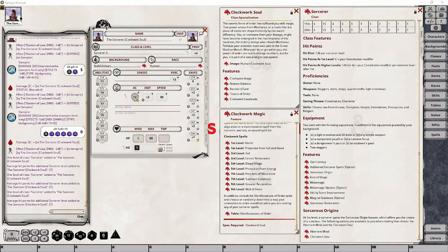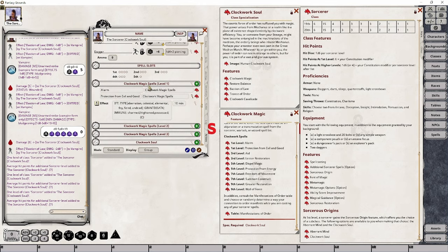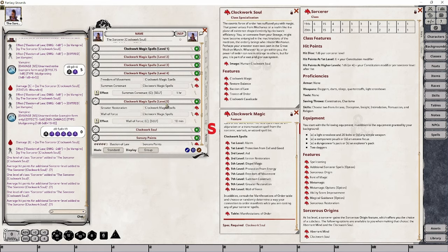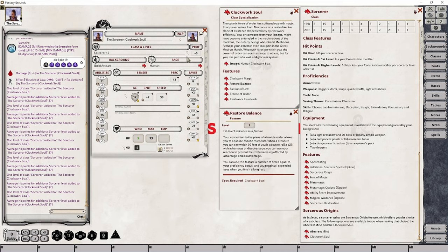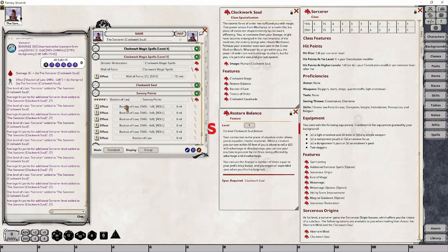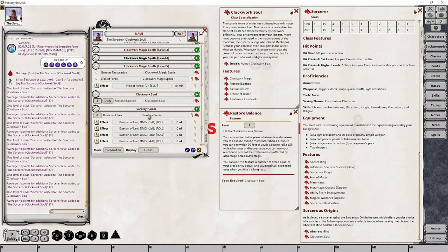At levels 7 and 9, you're going to want to deal with your Clockwork Magic spells. I've already leveled our character up to 9 so I can deal with both in one shot, since there's nothing else that happens in relation to this class specialization between those levels. I'll expand one of the Clockwork Magic spell groups and drag and drop our new spells onto the action sheet within that group — that's going to automatically create level 4 and level 5 groups. At levels 9 and 13, we'll also want to adjust the number of uses for Restore Balance: at level 9 the proficiency bonus goes from 3 to 4, and at level 13 from 4 to 5. So adjust the usage of Restore Balance to four, then to five when you hit level 13.